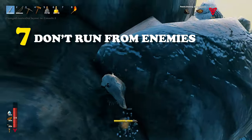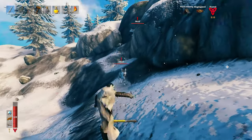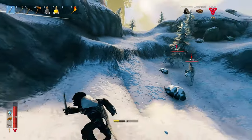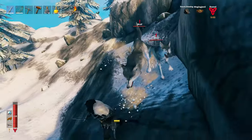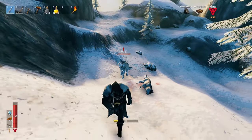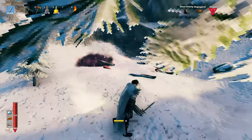For tip number 7, don't run from enemies on the mountain. You get a lot of stamina drain from the terrain, so running around is a bad idea. You'd be much better off using your stamina to attack the enemies instead of running around and running out of stamina. Attacking them is a way more effective way to deal with them and preserve your stamina.